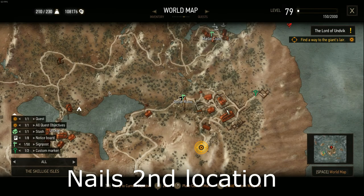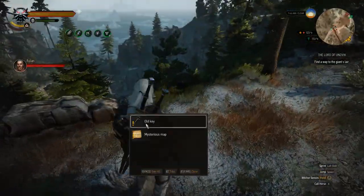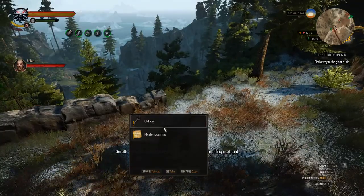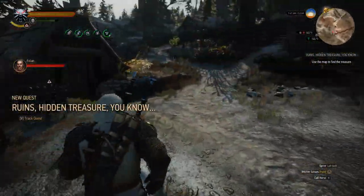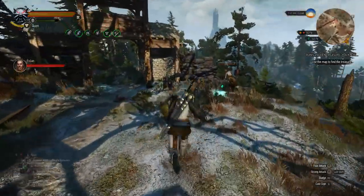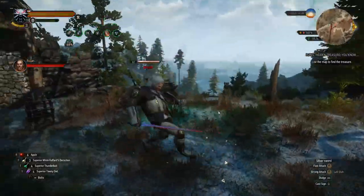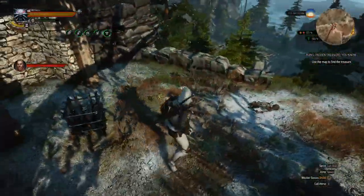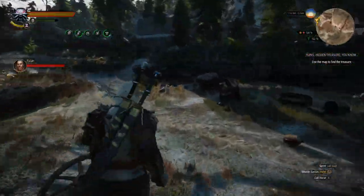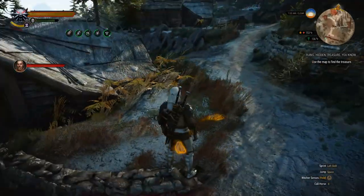Here is another location to find nails. You will also find a key here to start another quest. There's a skeleton that's been picked clean but there's something next to it. I won't pick it up as I already got some from the previous location.